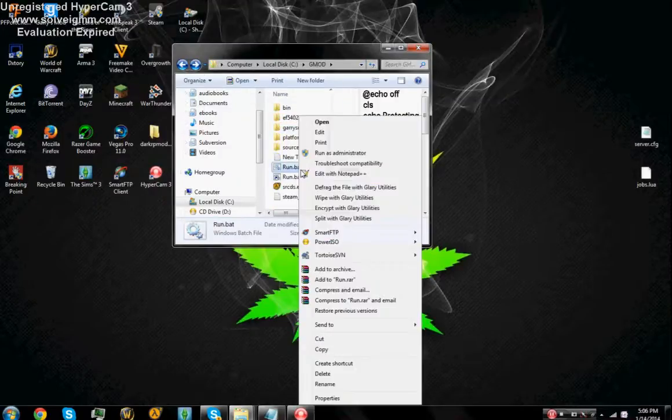So once you've done that, you choose whatever map you need. Obviously you need your map.